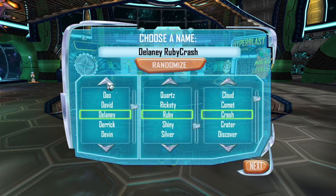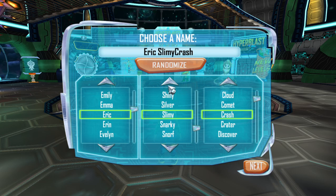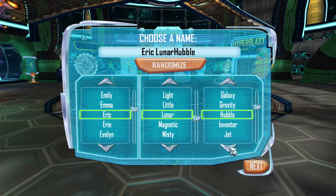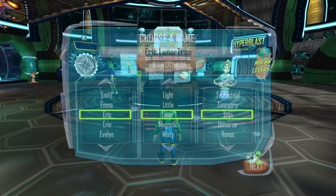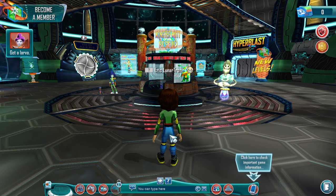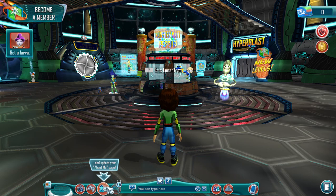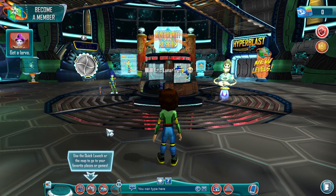You can give your blaster a new name here! Every new blaster needs tools to help them succeed. Use the buttons on the toolbar at the bottom. Communicate with your BFFs and update your About Me page. If you're in a hurry, use the quick launch or the map to go to your favorite places or games.